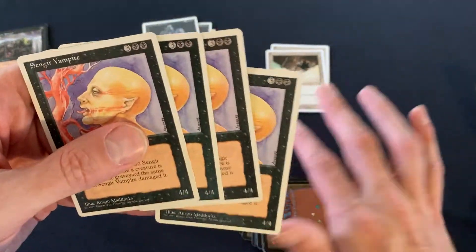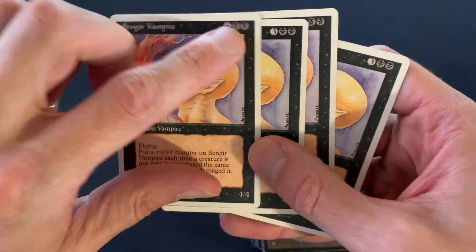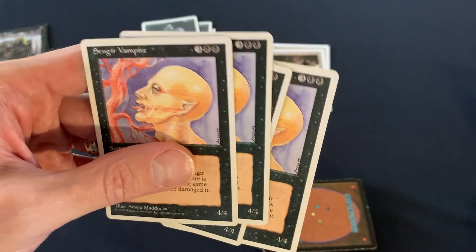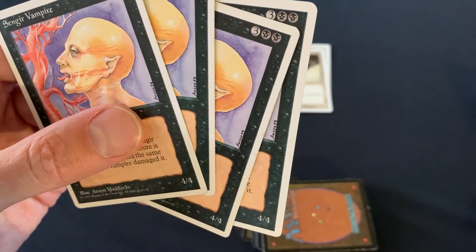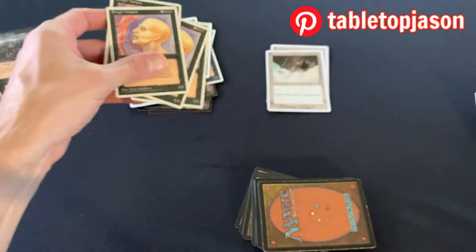Sengir Vampire — I know it seemed like an overpriced card at five mana for just a 4/4 flyer, but back then flyers were everything. I still have nostalgia about Sengir Vampires, and I still think the original art is the best. They are also legal in modern but not in standard.